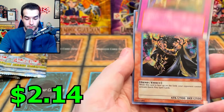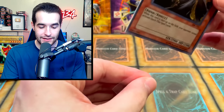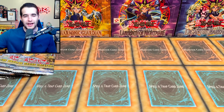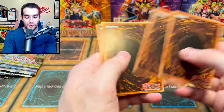A secret rare — Invader of Darkness! It's a secret rare but not the right one. Still cool though. We always pull the Invader of Darkness — we need to pull a CED at some point. Now we're hoping for the collector rare so we can get a bonus one or two packs.